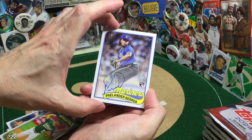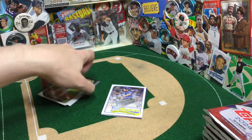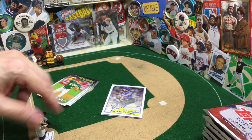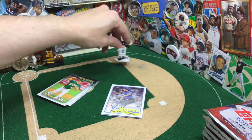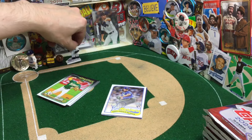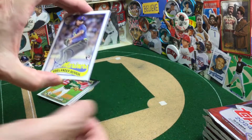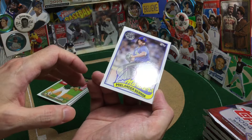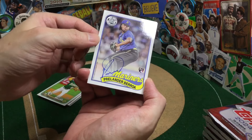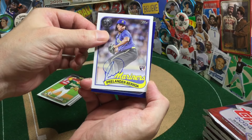We pulled an auto! It's a pitcher whammy first pack fire, though. We have not had hits around here forever. Who does that? Who pulls an auto? Nice. One run scored out of the first pack — usually they fall somewhere in the middle. He's even pressing down, old school pressing down. Pre-lander Barroa.